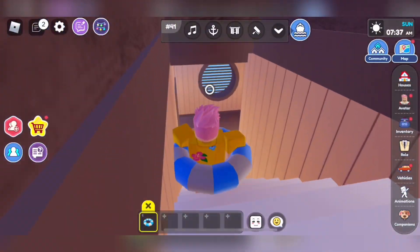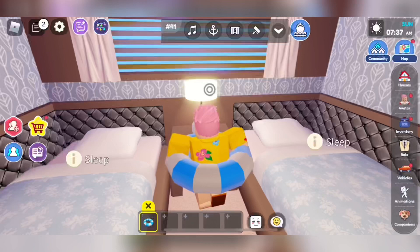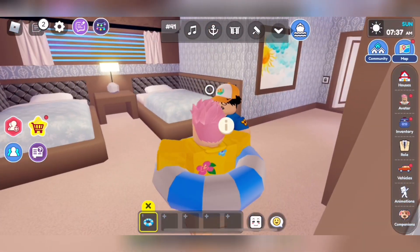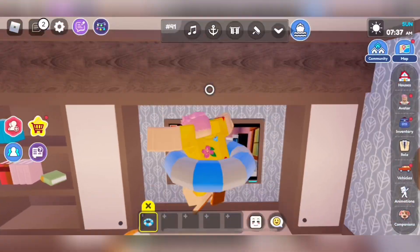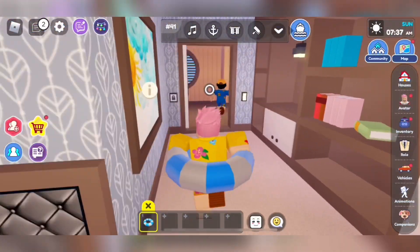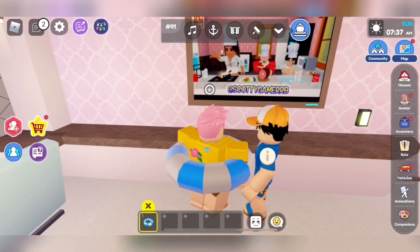Down here we have two beds, one lamp, and a TV. No way, I got another channel! We also have a bookshelf. Next door we have a double bed, a computer, and a TV.